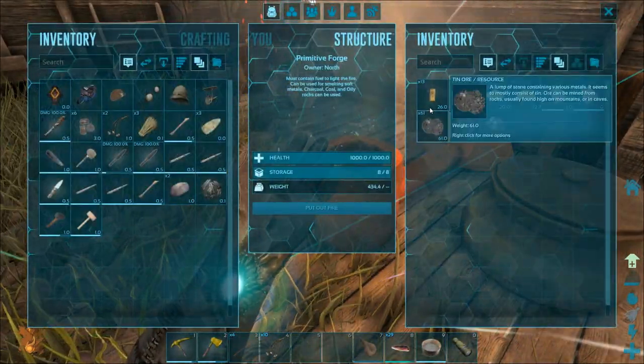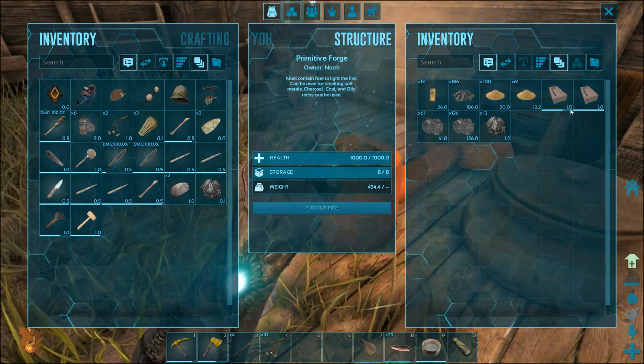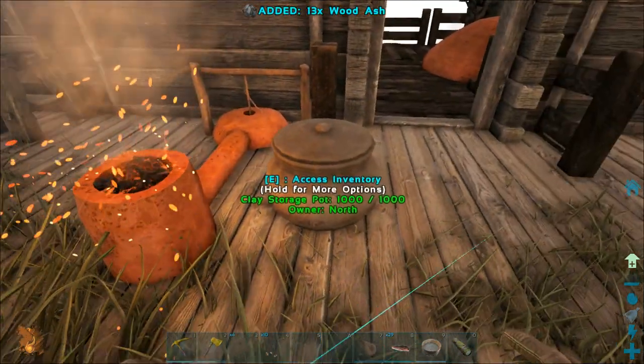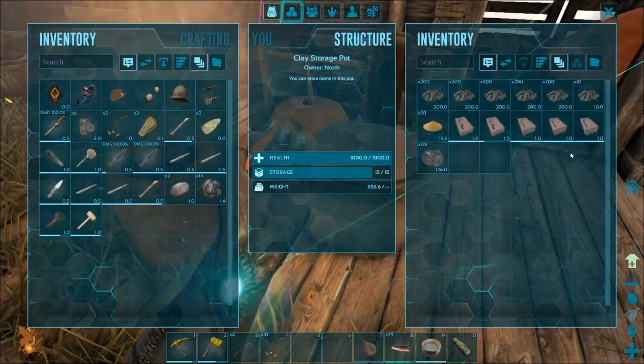We'll come over here and take a look — yeah, we're already up to 13 bronze ingots, but one of our molds is broken, so I'll go ahead and get another mold to replace it.